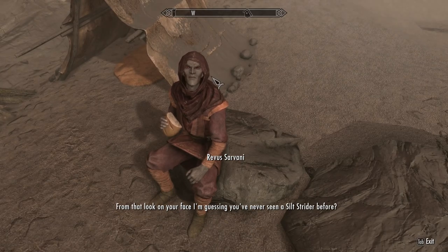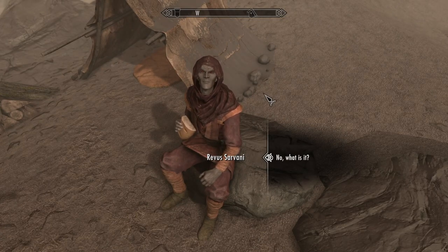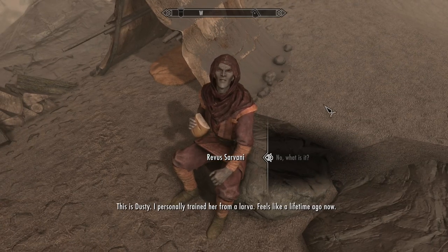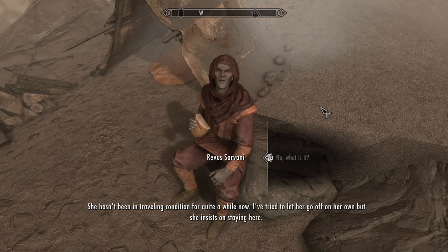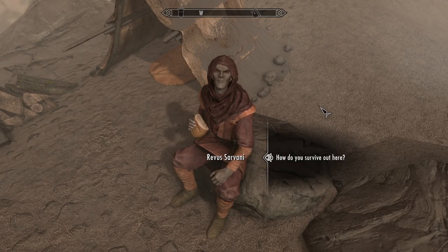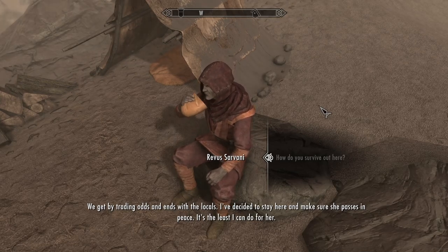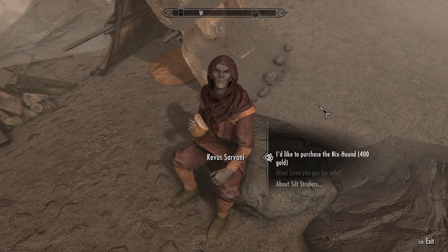From that look on your face, I'm guessing you've never seen a Silt Strider before. I mean, we're a Dunmer, so I would assume she has, but sure, whatever. 'No, what is it?' 'This is Dusty. I've personally trained her. Feels like a lifetime ago now. She hasn't been in traveling condition for quite a while. I've tried to let her go off on her own, but she insists on staying here.' 'How do you survive out here?' 'We get by trading odds and ends with the locals. I've decided to stay here and make sure she passes in peace. It's the least I can do for her.'